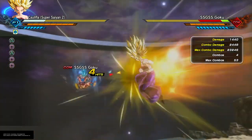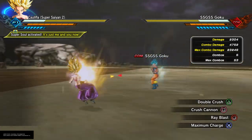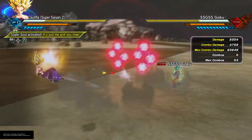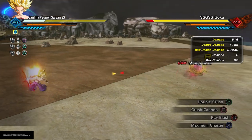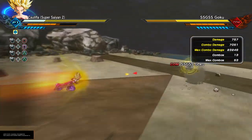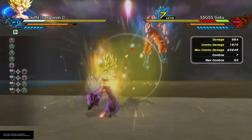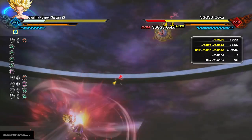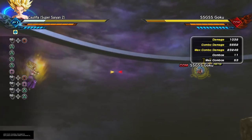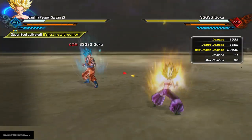Especially considering she's a paid DLC. She's not a pay-to-win character like Blue Gogeta. She has good supers that are very fun and very unique. Aside from this one move, which isn't very unique because it's been in the game since about two years ago when Kefla and Baby came out.